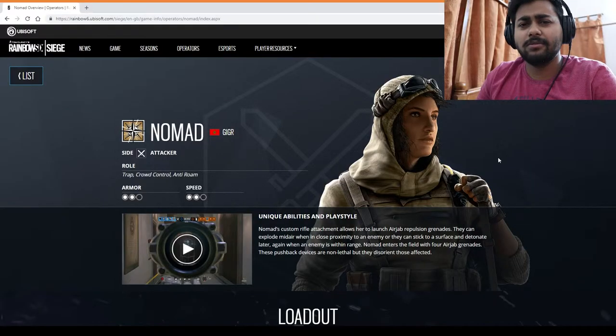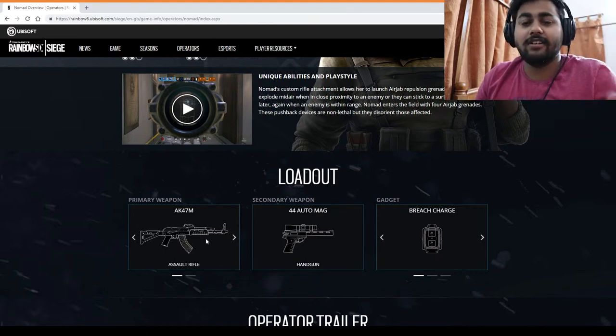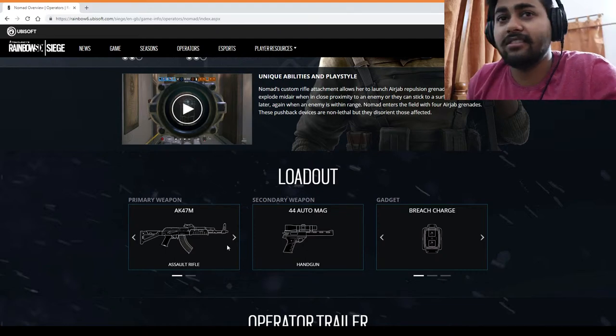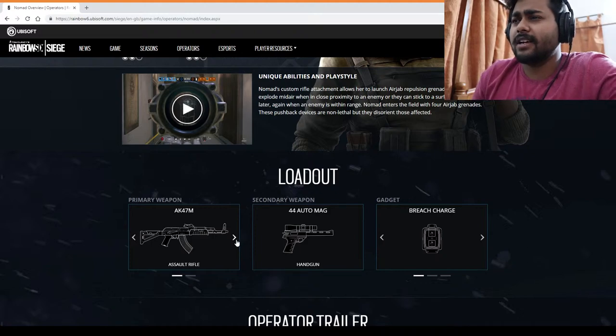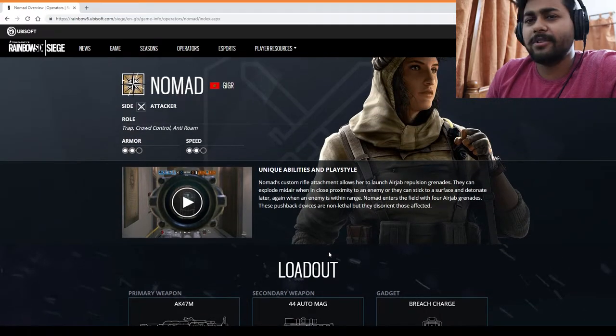She has two armors and two speed — I kind of like this kind of operator. And the primary weapons: first is the AK-74 assault rifle. I've been looking for this one for a while. I don't know what the recoil is like until I test it. The second primary option is the ARX. These guns are pretty much from Battlefield.